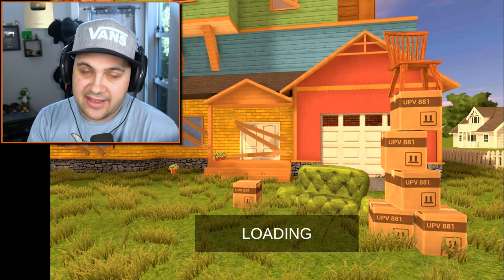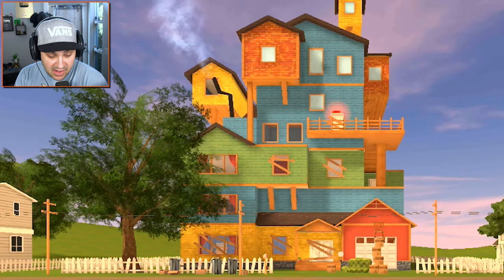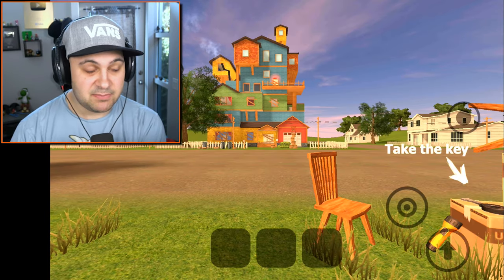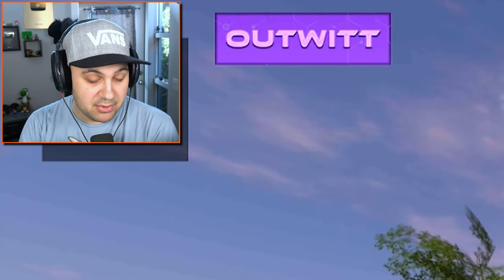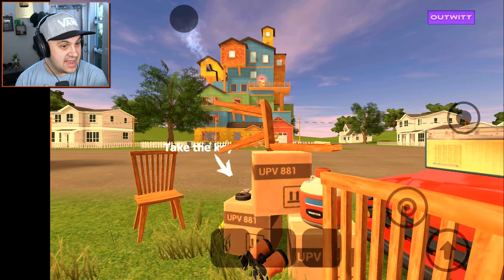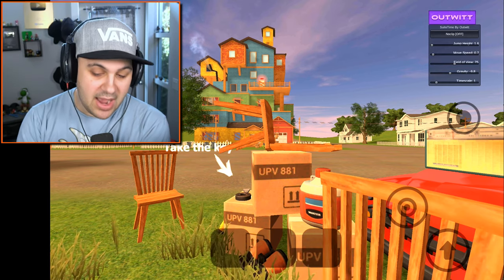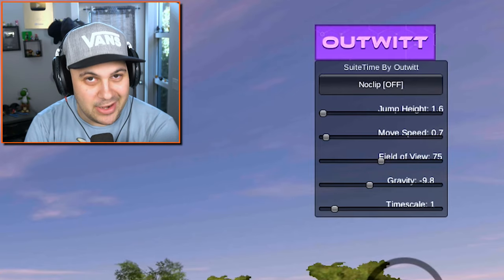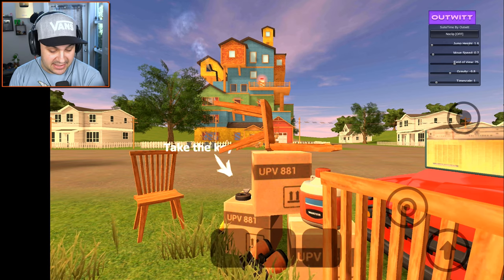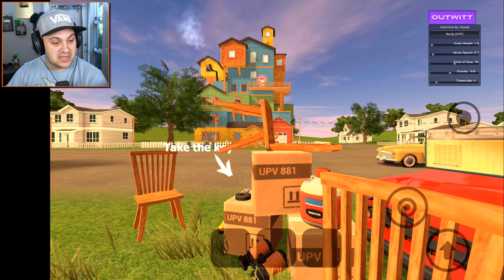I've missed dear old Stanley the neighbor's strangest brother and his very colorful house. But you may be noticing something that has piqued your interest. That is right — this is an Outwit mod for Angry Neighbor. Outwit has done it yet again. He made this mod a while back, but I never had access to it, so I asked him to send it over to me.